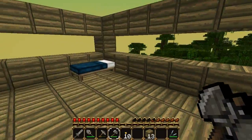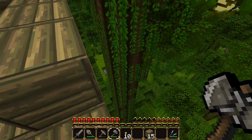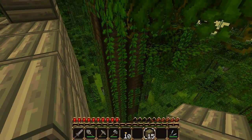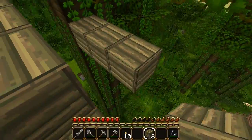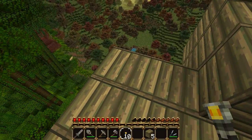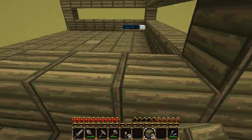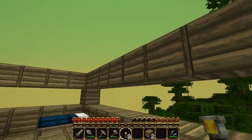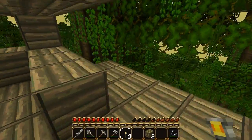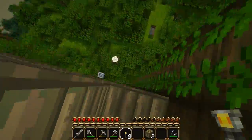Maybe I should make a door here — yes, it's a little corridor going all the way down there. I'm just gonna make an extension out of this right here. There you go. I do want to place some torches here; they're gonna prevent monster spawns. I'll place them there, there, there — one in the middle probably — there.